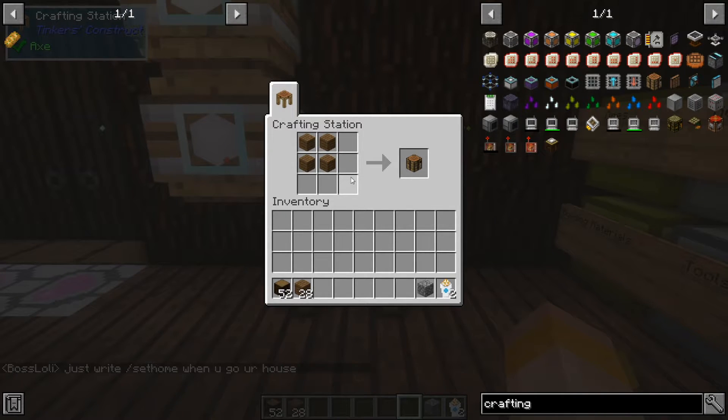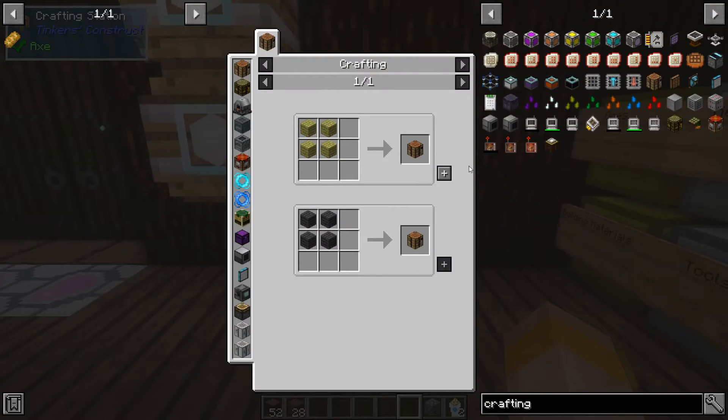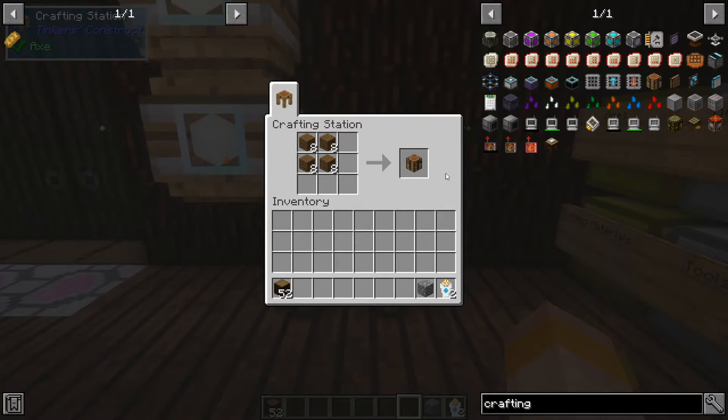When you click onto the item and see the recipe, you can press this plus button to move the items into the crafting table you are currently in. This will actually work with most mods that allow you to craft in an interface. It's going to pull from my inventory into the crafting station. If I wanted to make more than one, I could shift-click and it will add the maximum that either the crafting table allows or is limited by the items in my inventory — you can see it pulled through eight rather than one.